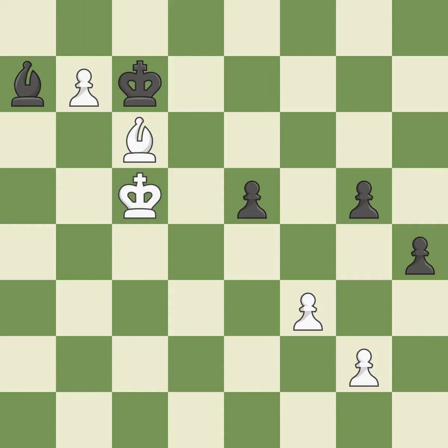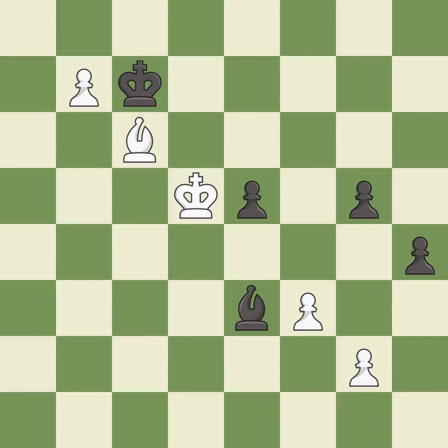This moves the bishop to a better location, allowing it to control more squares. The checking bishop is moved away. This moves the bishop to a more active square, making it gain scope. This promotes a pawn to a queen. Giveaway — one player was winning, but then gave it away.